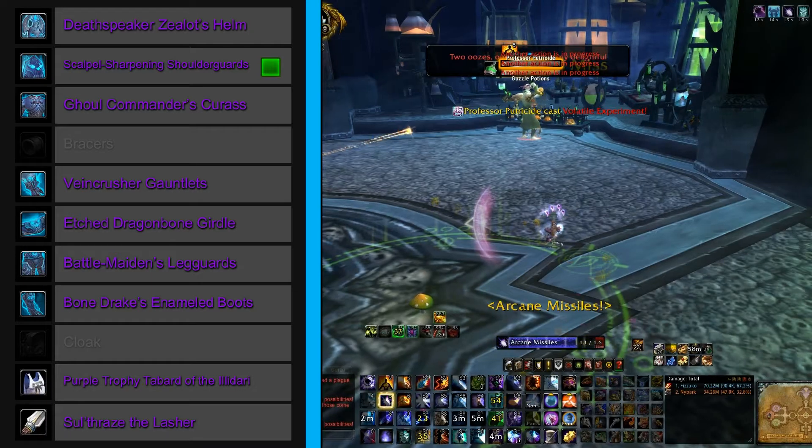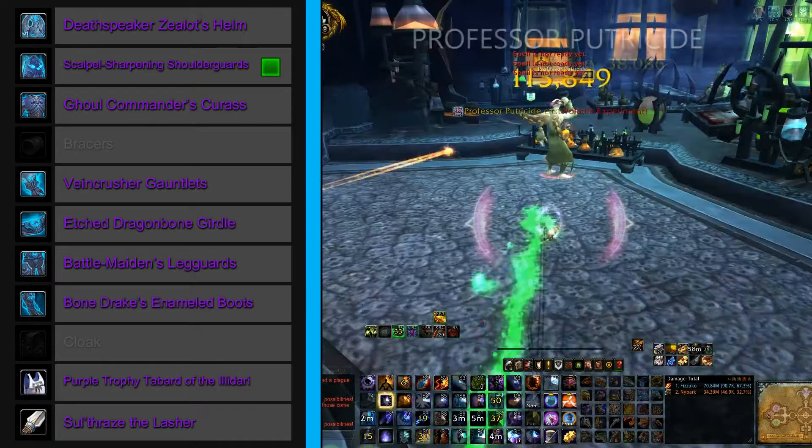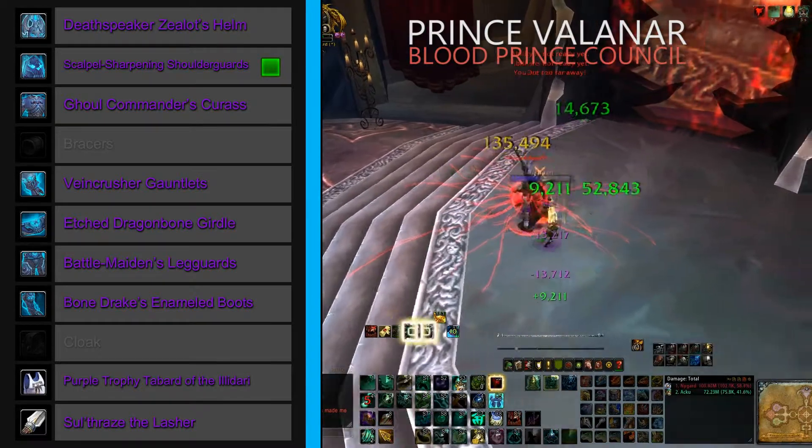Next, we have Scalpel Sharpening Shoulder Guards in our shoulder slot. These have two ways of dropping, one being off Professor Putricide, and the other from Prince Valanar of the Blood Prince Council.